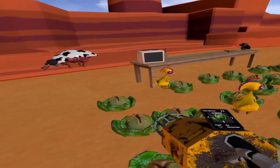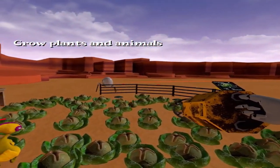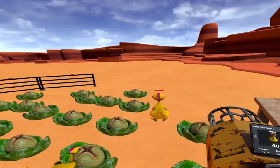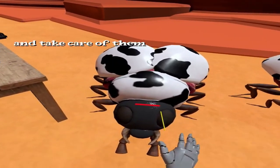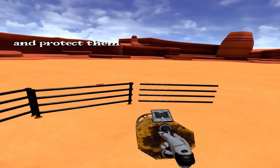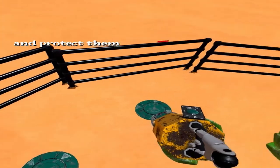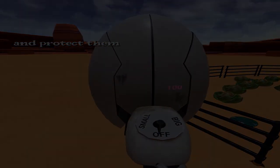Next up is Alien Farm, a first-person shooter game set on an alien planet. During the day you tend to your farm, growing plants and taking care of animals, then when night falls hordes of giant bugs attack. Your objective is to survive as many days as possible, earn money, and expand your farm by purchasing plants, animals, and weapons, and selling crops like carrots, eggs, and milk.